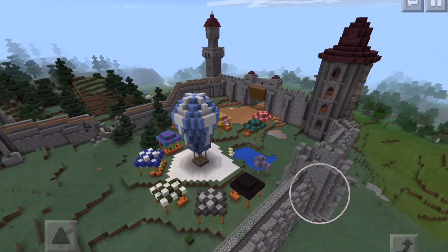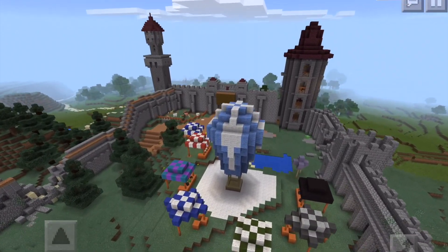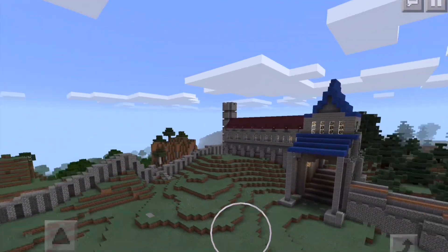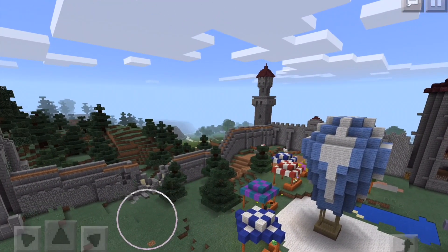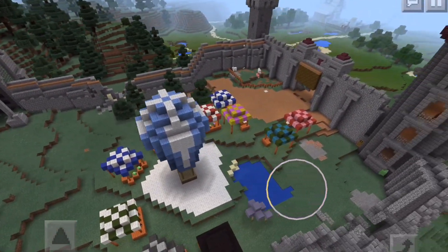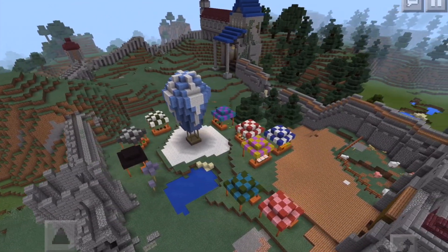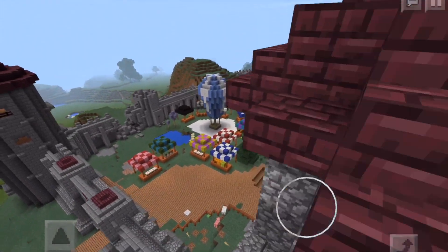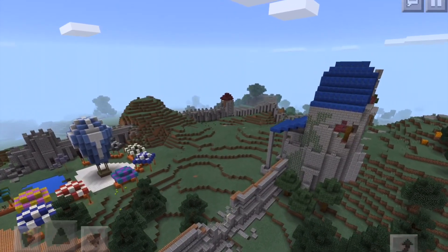Inside the castle ruins we have a fair — this was to celebrate episode 30. There's a fairground with stalls selling all kinds of fun goods, and a hot air balloon ready to take people up into the sky to see Maketopia from above. It's kind of like a tourist attraction. This is probably one of my top three favorites — it adds a lot of character to the world. I really like what you did with the wreckage and ruins on the walls, and then making the inside part fun. I can totally imagine people of Maketopia coming here on weekends with their families.